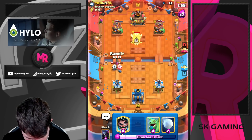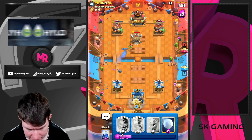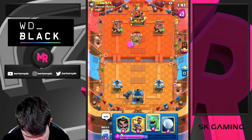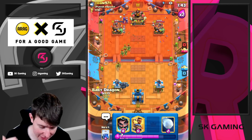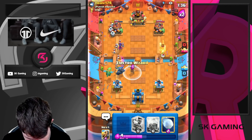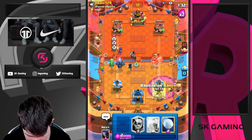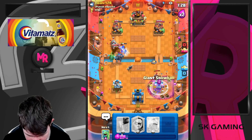That's a great Barbarian Barrel push to push back the Dark Prince. Just go for Pekka and a Bandit — I think that's a solid play especially when the Goblin Hut dies. He has Barbarian Barrel plus Arrows, so he can't kill my Baby Dragon. Just going for Electro Wizard — if I protect it, we're just going for a Ram Rider like that. Also make sure to just snowball here.